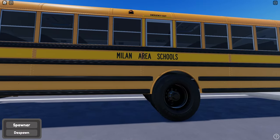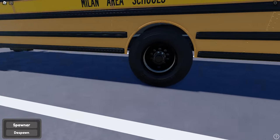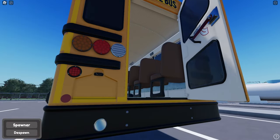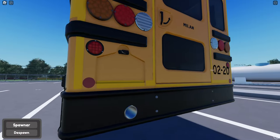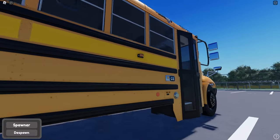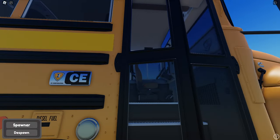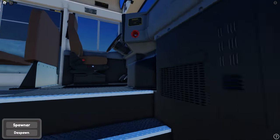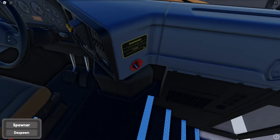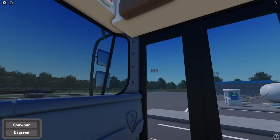It says Milan Area Schools. The emergency door does work. No license plate - weird. Maybe the other ones have a license plate. I always struggle to find the door handles on these new ones. They used to have the key slot here, but I guess not on the newer ones.